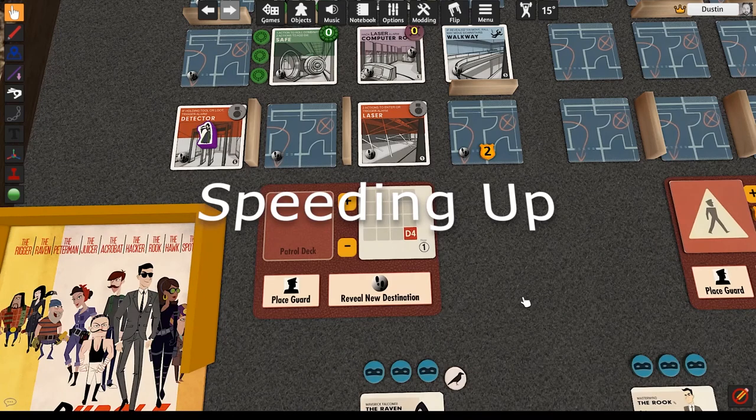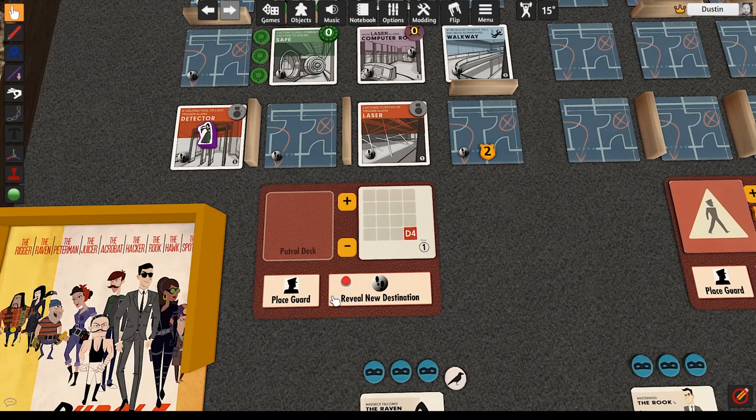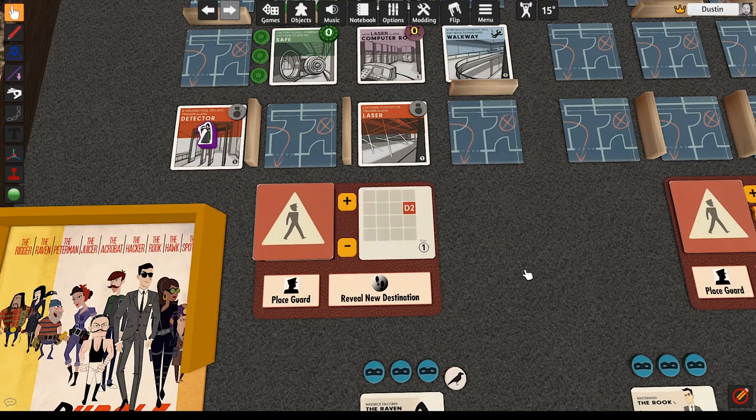When you would draw a card from the patrol deck but the patrol deck is empty, shuffle that floor's discard pile to form a new patrol deck. If playing with fewer than four players, discard the appropriate number of cards for your player count. Rotate that floor's guard die to permanently increase the guard's movement speed by 1, to a maximum of 6. Reveal a new patrol card to see the guard's next destination as normal.